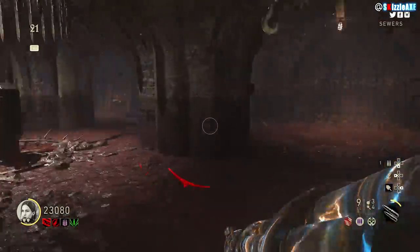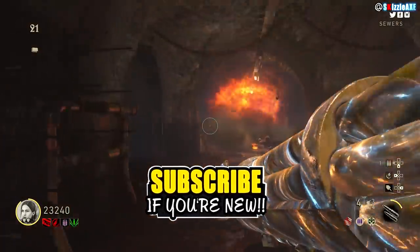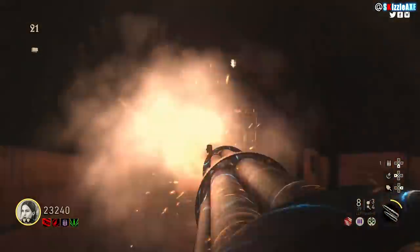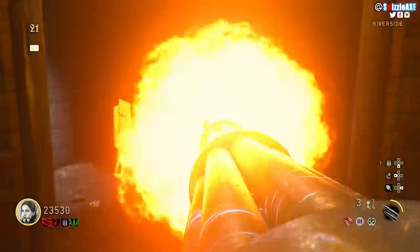And that's how you can unlock all the secret characters in Call of Duty World War 2 zombies. Check out some other videos on screen, and if you're new to the channel make sure to subscribe. If this video helped you out, make sure to smash a like and I'll see you very soon.